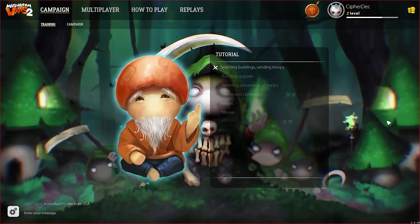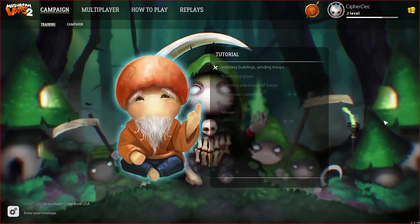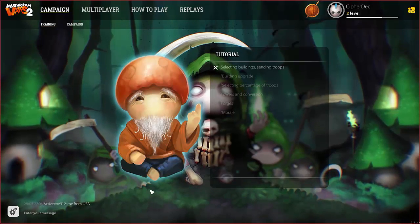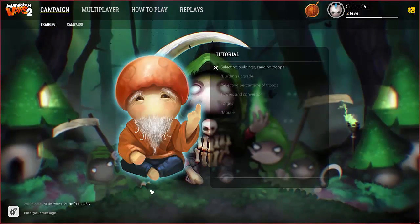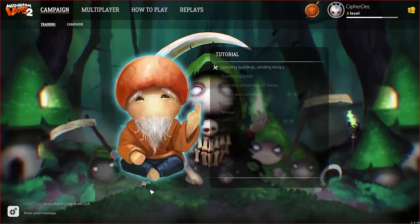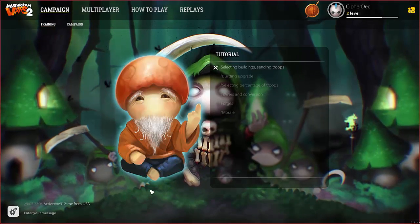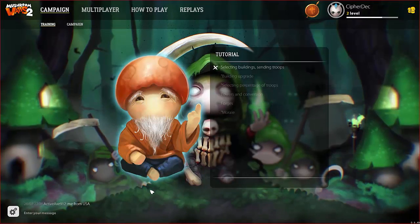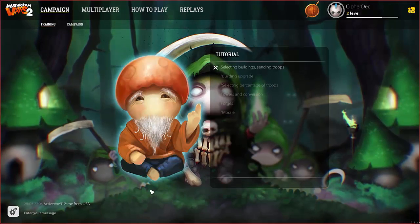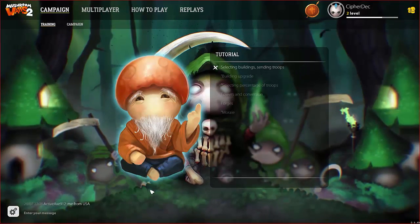Hey guys, and welcome back to another episode of Mushroom Wars. I'm AC Gamer. This is Cypher Deck. And we are going to be going through this game published by Zillin Wales. Now, most of the episodes we've shown you thus far have been part of the multiplayer campaign, but there is a training area in the campaign mode and the actual campaign mode itself, which we're going to be going into now. We're going to be playing on different maps in the tutorial, but we're going to go through the exact same thing together, so we figured we'd just go ahead and do the videos together to toss ideas back and forth as we go through it.